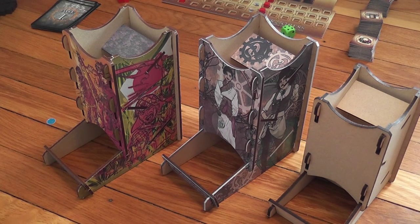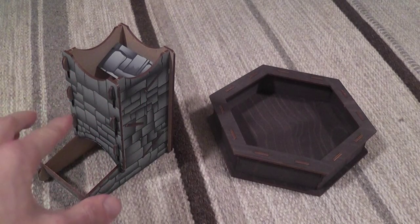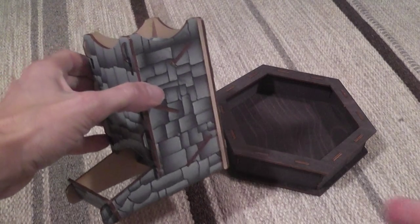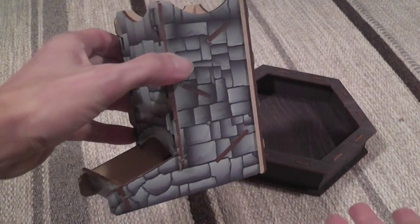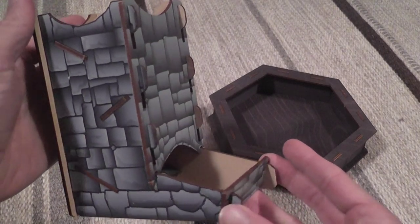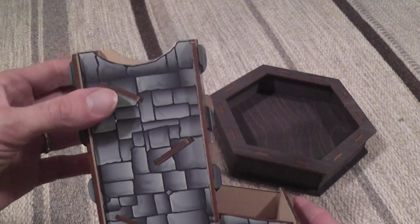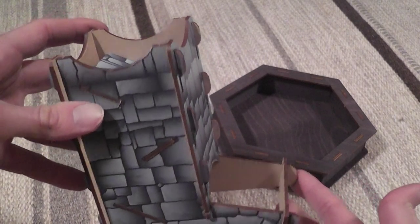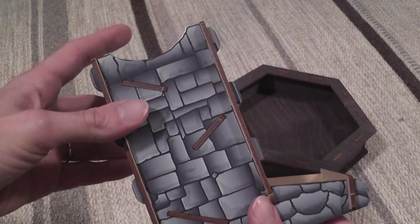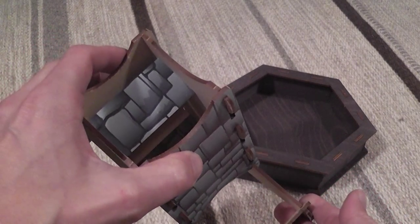Dice towers by Blue Panther LLC — as I mentioned, there are also towers by Blue Panther with a finished look but not in a figurative way. This one from Blue Panther is a tower with a stone finish that makes it look like an ancient or medieval type of tower. It works very well with fantasy games and war games about the Middle Ages or early modern period. It looks nice, with solid interlocking parts — once you put it together it's not likely to fall apart, yet still pretty easy to assemble and disassemble.